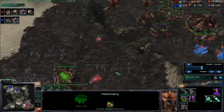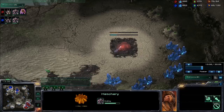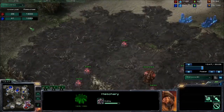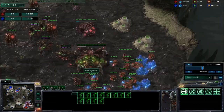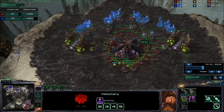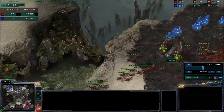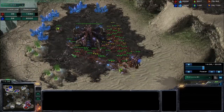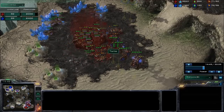Creep spread is actually somewhat optional in ZvZ because it gives your opponent just as much advantage, but the vision it grants is nice, and it gives the defending player an advantage because of how fast Queens move on creep compared to off creep. We have a third base going up for both players; Blue is a little bit ahead. The units lost count shows Red has lost more. These Mutas are going to cause quite a lot of pain if they get into Red's base — he does have two Spore Crawlers in position. A counter-attack hits Blue's natural.